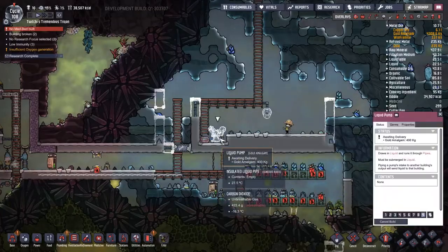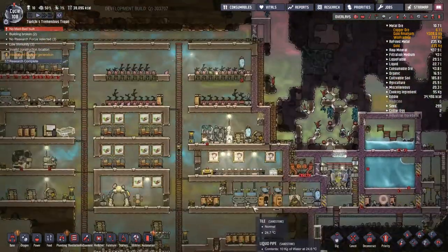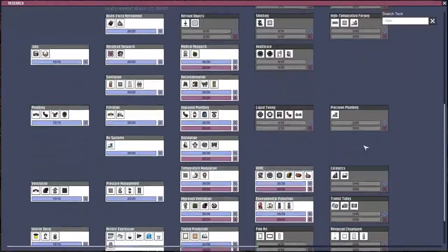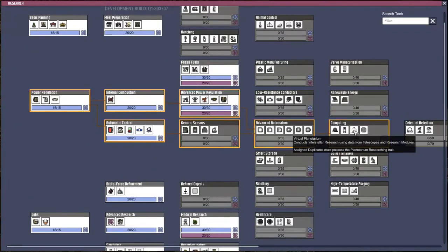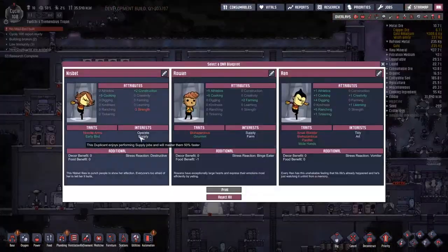You can see I put the priorities of those deodorizers up to nine — not just for building but also for sand delivery, because getting this place clean is a very high priority right now. But once the oxygen is clean, the sand won't be being used, so it doesn't really matter that it's on a nine because it doesn't have a job to be done.